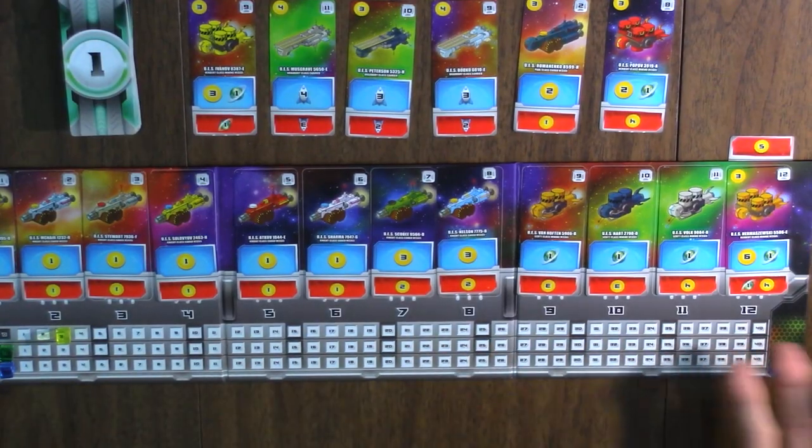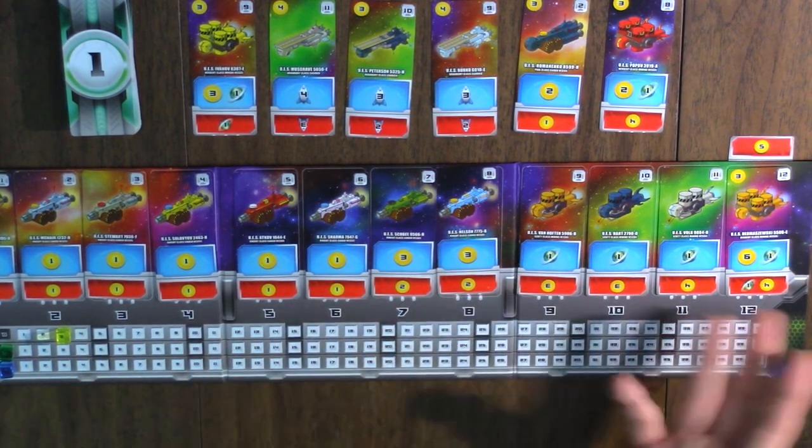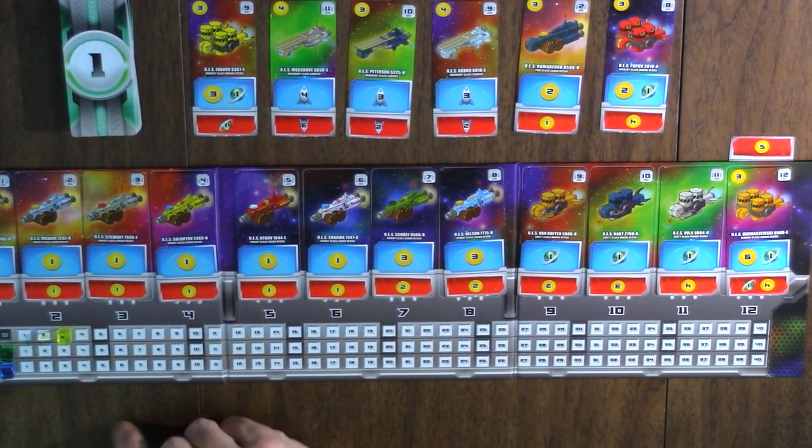Now I'm going to jump ahead to the third thing you do on your turn. The first thing: roll two dice. The second thing: everyone allocates those dice either separately or as a sum, however each player chooses. And then finally, the active player may optionally buy one card from the marketplace. Let me talk you through the buy action. Using however many credits you have, you may optionally buy one ship.